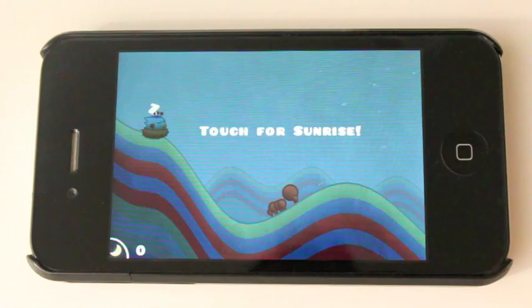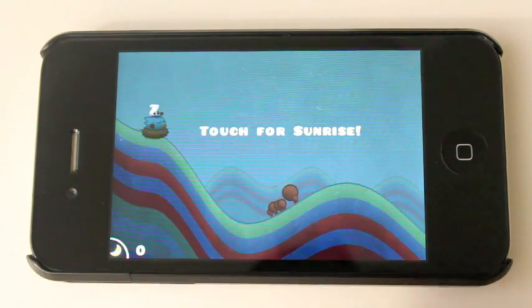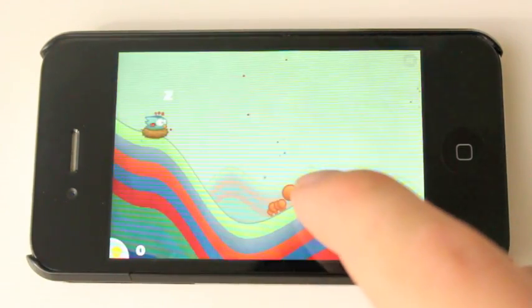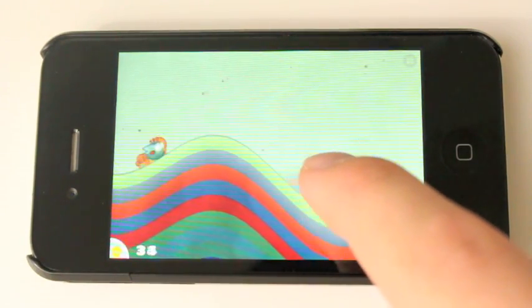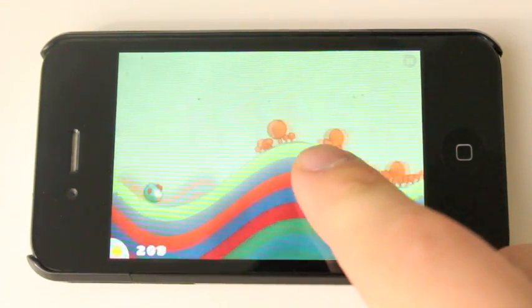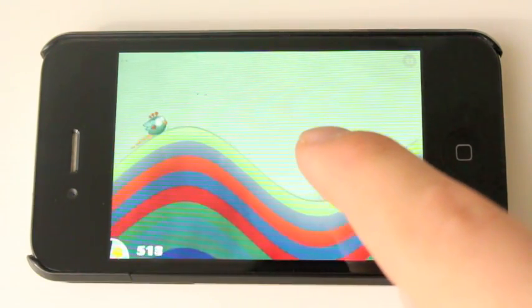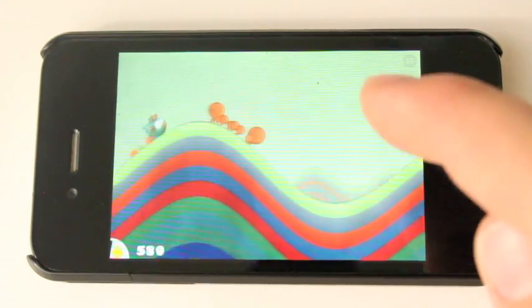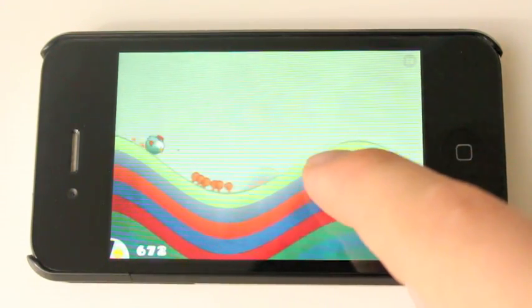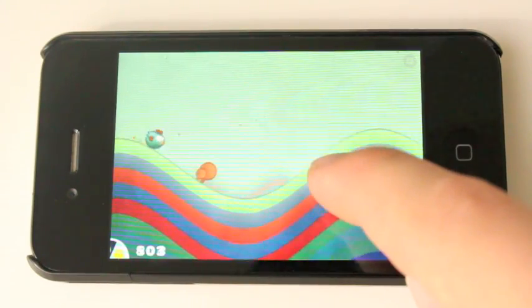We'll just select play and get started with the review. The whole point of the game is to guide your bird that has a hard time flying to the mountains on the other side before the sun sets. To control your little bird, all you need to do is hold your finger down on the screen. You want to hold your finger down when you reach these little ramps or valleys in the mountain, so you can be flung up into the air and fly and move as far as possible.